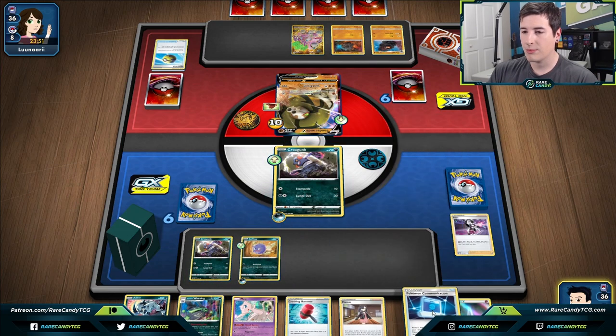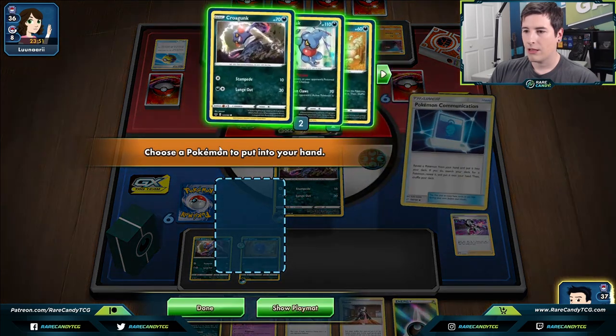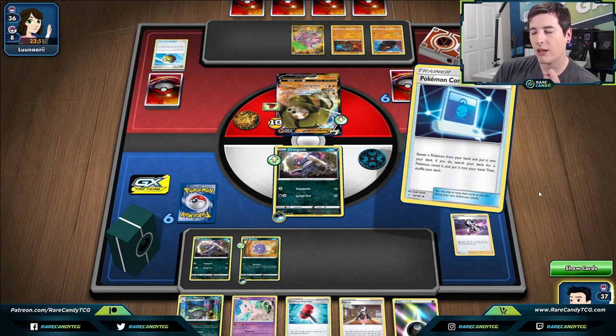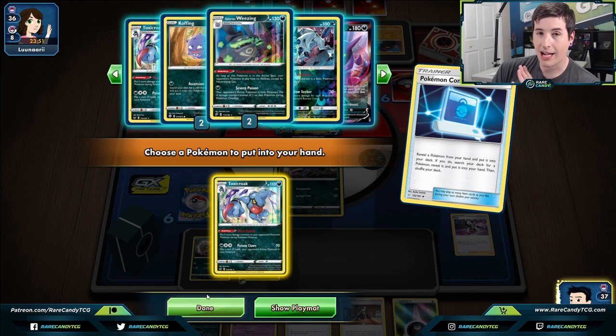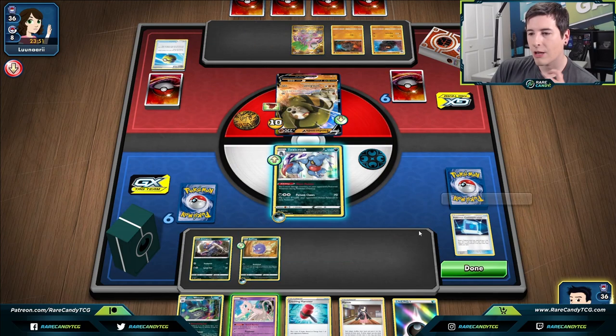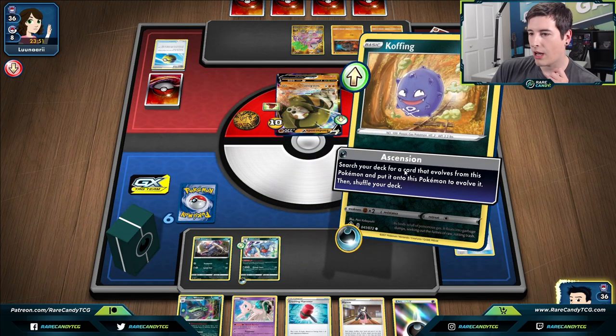We can use Communication to grab Absol if needed. I kind of want a second Coughing in case of shenanigans, but I also want to get Toxic Croak set up for chip damage. I think the odds of getting knocked out are really low, so we're going to go for the Toxic Croak. Actually, wait — we're using Ascension, not our poison attack, so maybe this should have been a Coughing. Either way we won't get knocked out this turn.